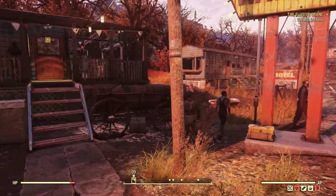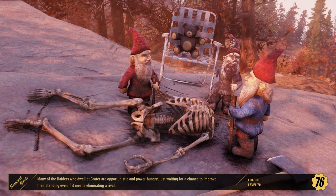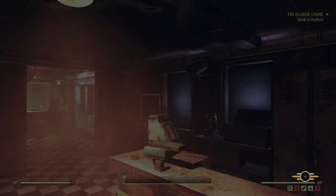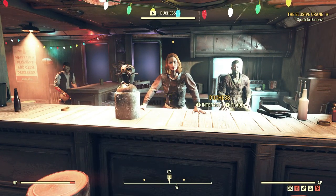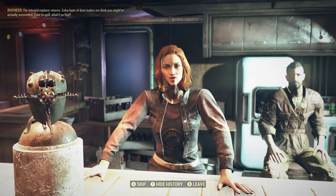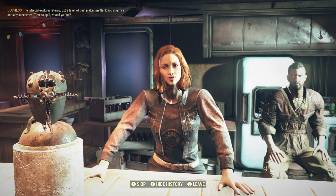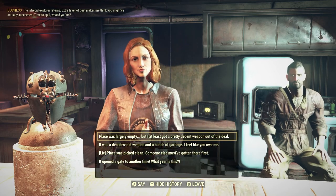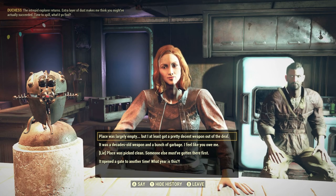This place has a lot of potential. I'm getting settlers here. 'If you're sick of potatoes, make some razor grain or something — or carrots.' Well, nice of you to pop in. Duchess: 'Hi! The intrepid explorer returns — extra layer of dust makes me think you might have actually succeeded. Time to spill — what'd you find?' You know, a bunch of condoms and stuff — nothing too spectacular. They were extra small too, just my size.